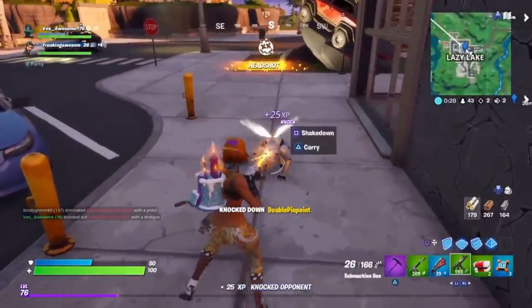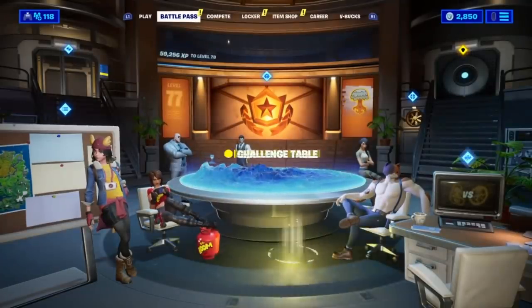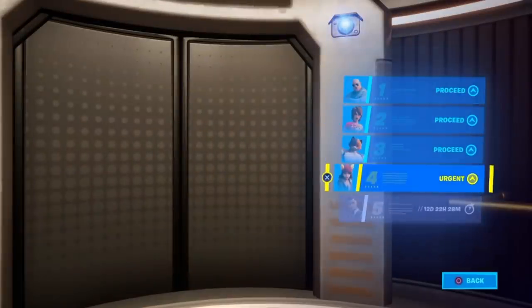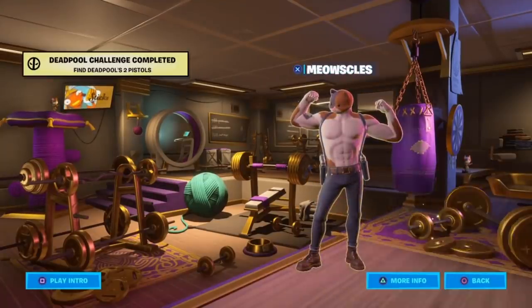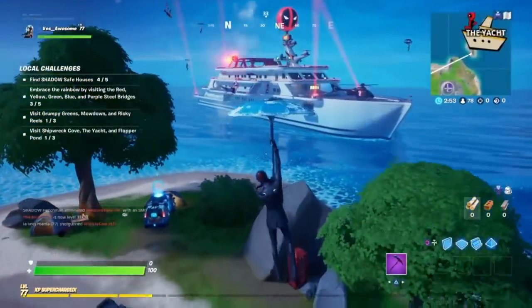And in case you don't know, you have to find his two pistols. Here are the pistol locations: one at the main lobby screen — as you can see, the bottom right there. The next one, you go into the agent's lair, then you go into Meowscles, and then he's right there. Nice and easy, two pistols, bam.